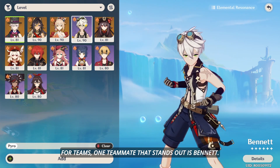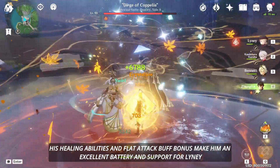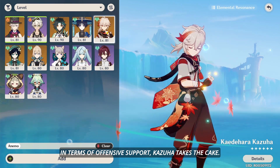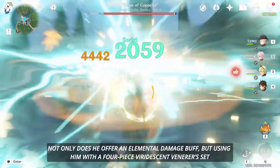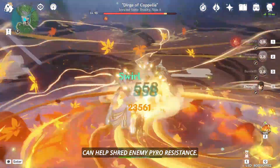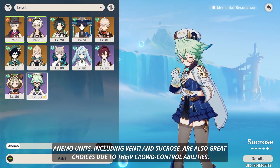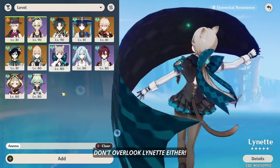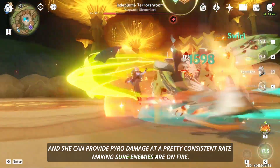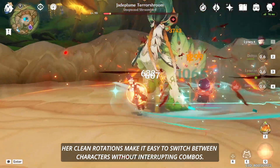For teams, one teammate that stands out is Bennett. His healing abilities and flat attack buff bonus makes him an excellent battery and support for Linny, who tends to be on the squishier side. In terms of offensive support, Kazuha takes the cake — not only does he offer an elemental damage buff, but using him with a 4-piece Viridescent Venerer set can help shred enemy Pyro resistance. Anemo units including Venti and Sucrose are also great choices due to their crowd control abilities. Don't overlook Lynette either — I've been testing her with a Sacrificial Sword and she can provide Pyro damage at a pretty consistent rate, making sure enemies are on fire. Her clean rotations make it easy to switch between characters without interrupting combos.